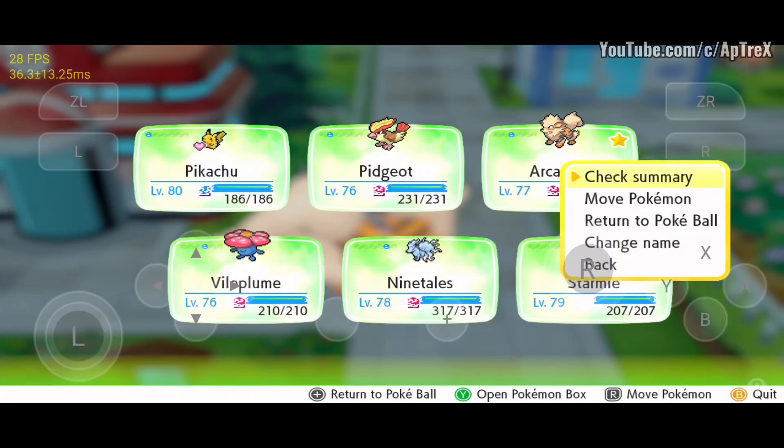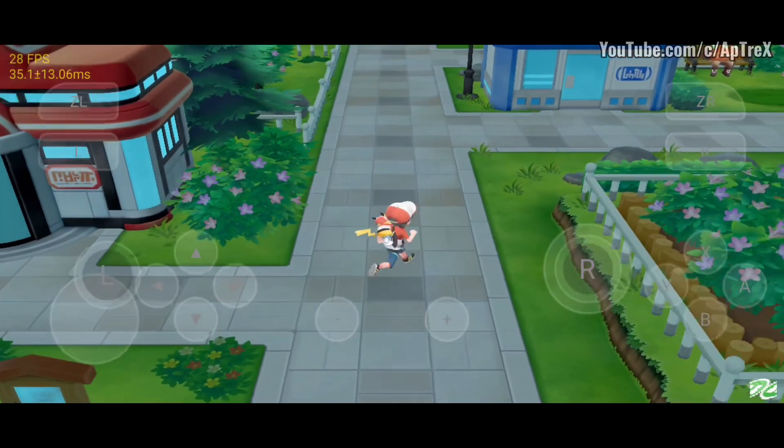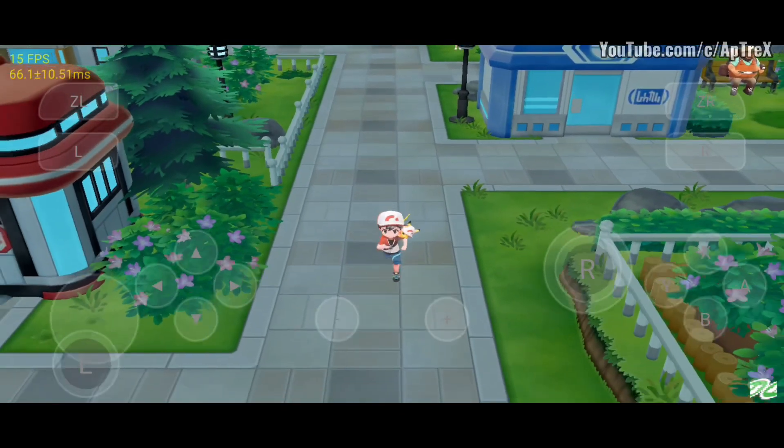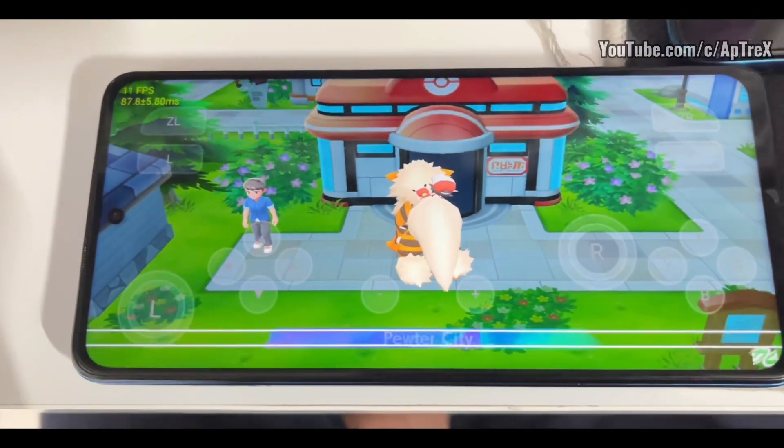Today in this video I'll be showing you a trick which will boost your fps while emulating Pokémon Let's Go Pikachu on Android. So let's get started — I advise you guys to turn up the video quality to 1080p 60 fps so you can see the results, because it's crazy.